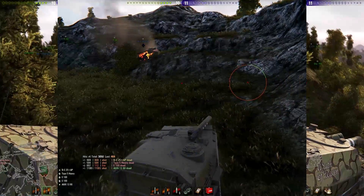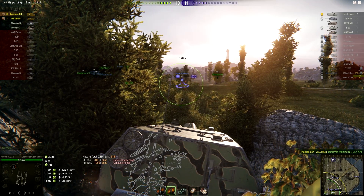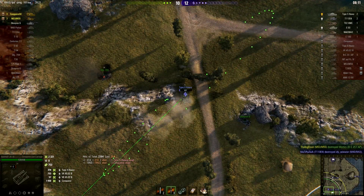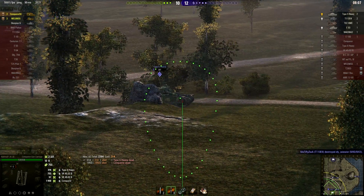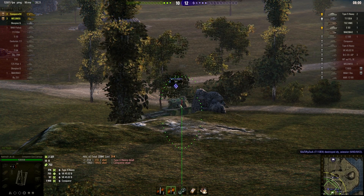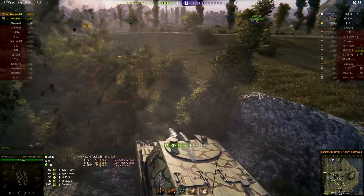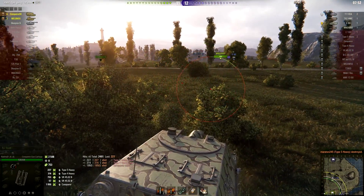Shotgun time. Back to the Type 5 — the Object 704 rushed into a position where nobody else could support him. Now the Type 5 is making an approach up the ridge, and that means with the battle assistant mod and the alternate view — which will be available in the game as from 9.18 — we are able to snipe that turret behind the ridge. That's exactly why that alternative view is so important.